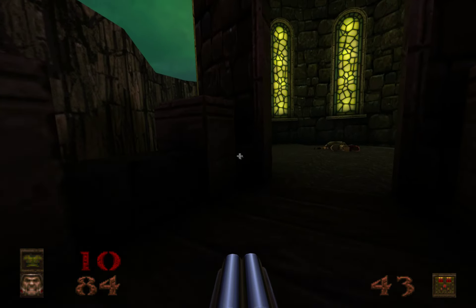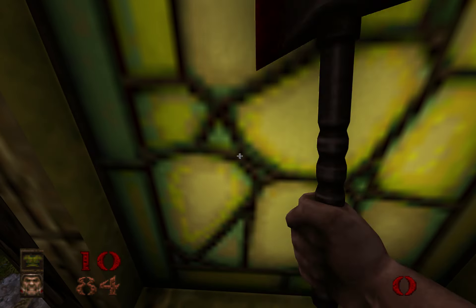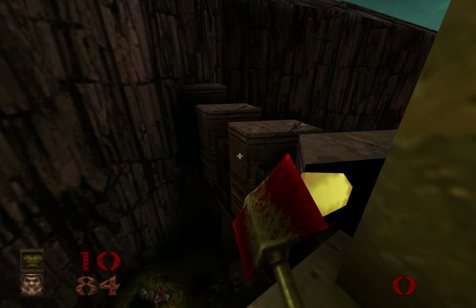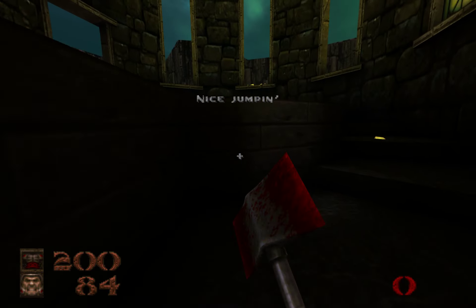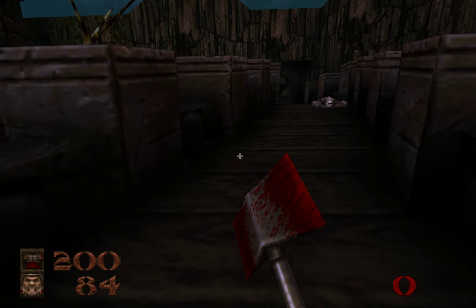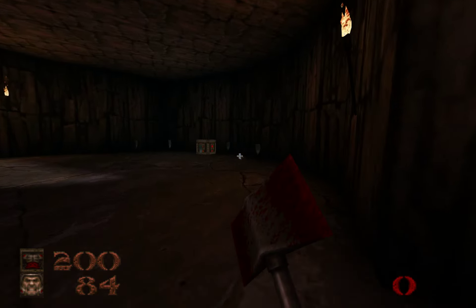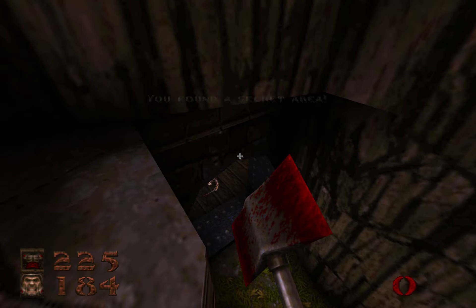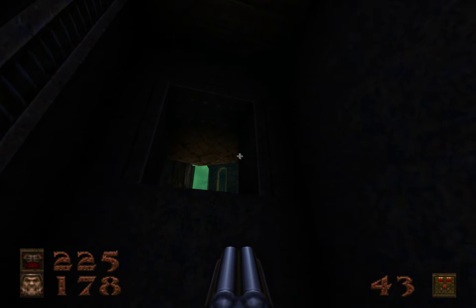Now there's two secrets you can get up here. I can break this glass and jump to there. I can take advantage of the fact that Quake's armor shards stack. You don't even have to jump after that — you can just grab it. You go up to 225, and there's one more left even. Now that I'm fully loaded.